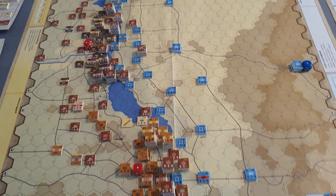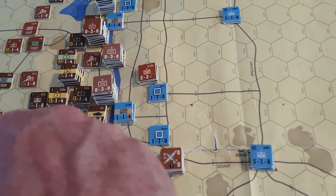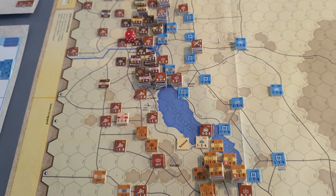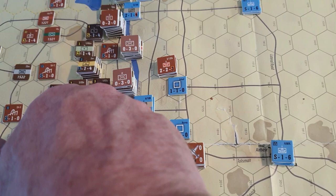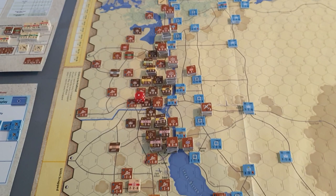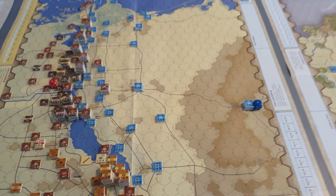The next phase we'll be looking at is the indirect fire phase — this is when your artillery can fire. Your artillery ranges: artillery units have a yellow box around the fire panel and also have a range in the top left-hand corner. Remember that your range is doubled in cost on the Sewers map, so if you have a unit with a seven, it actually only has a range of three, because you round down — three and a half rounded down to three, so a maximum range of three. On the Golem map, your actual range is the same as the range printed on the counter.